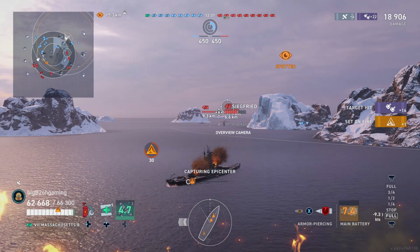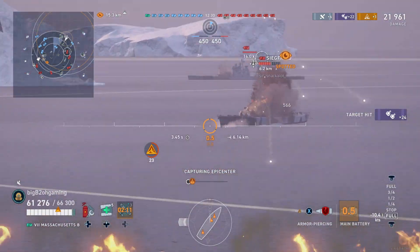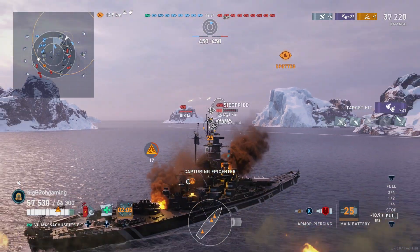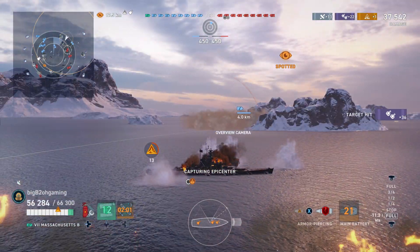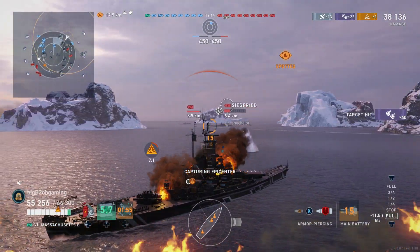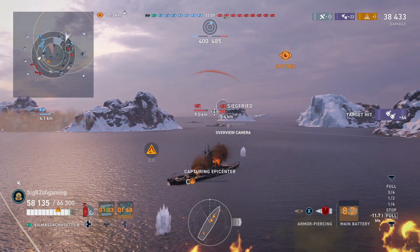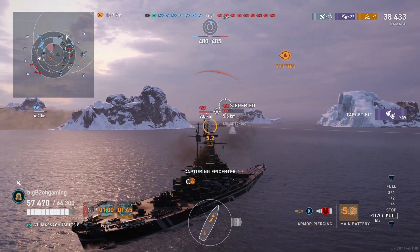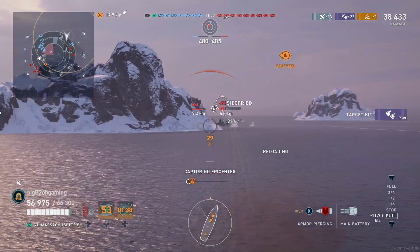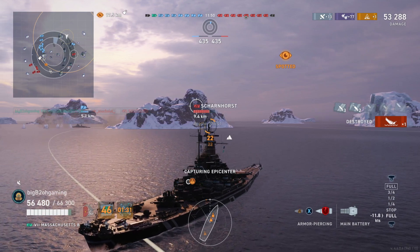I am using a spotter plane instead of the secondary consumable in this game, however I do think using the secondary consumable might have been more beneficial, since all I'm doing right now is staying angled and shooting the ships that are just simply pushing. Having that secondary targeting consumable letting you get more accurate shots would definitely help you deal more damage and possibly set more fires. This Siegfried having an overmatchable bow and just charging in, he is taking a lot of damage. He does decide to bail and try to push our friendly Kutuzov, but as my guns reload he is turning away, I aim for the stern, and I'm able to finish him off before he can do anything to our Kutuzov.